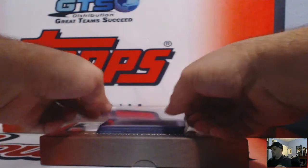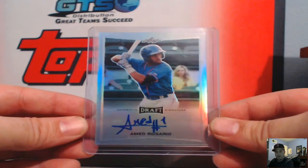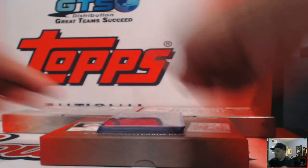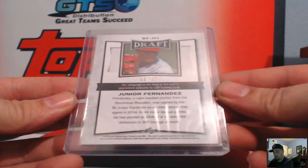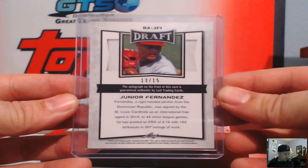Box number four! Ahmed Rosario for the New York Mets — refractor, no number, that's Mr. Manic. Then we got another pinky — Junior Fernandez pink, number 13 of 15, St. Louis Cardinals.